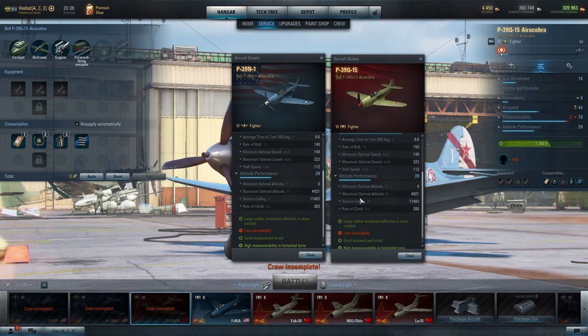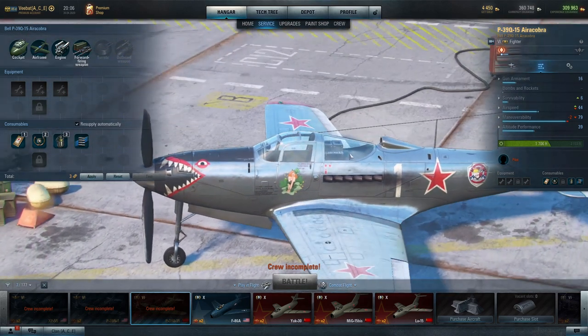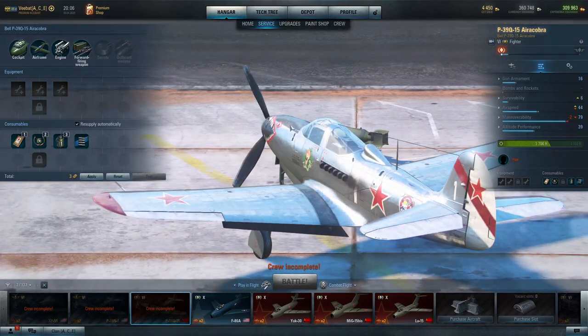We see similar altitude performance and also an increased climb rate. So why are we seeing these differences aside from weight? Well, the other reason is that this aircraft has a shiny paint job available to it, and as such it allows it to increase its cruise speed by three percent.